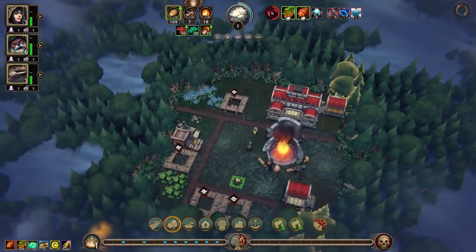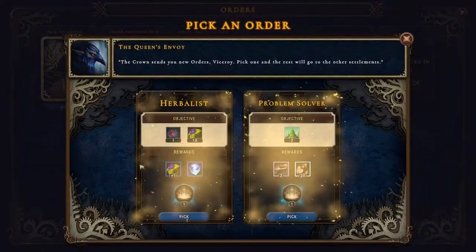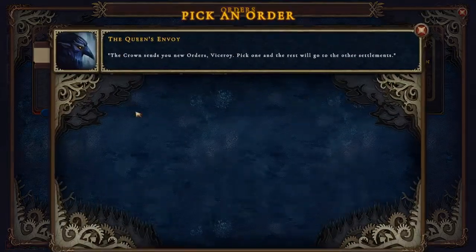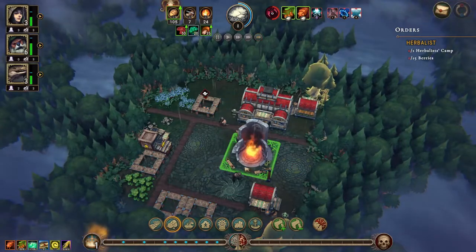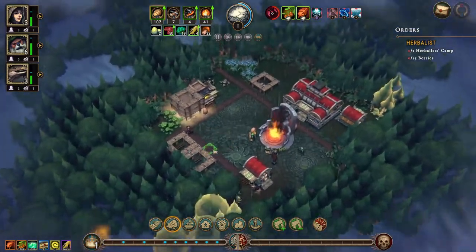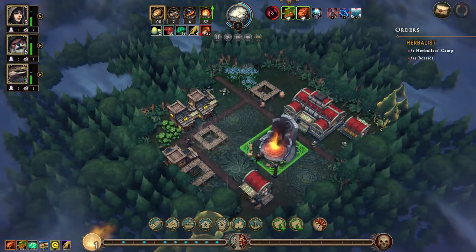Ready, let's get that going. We have a single shelter up and running. We have our orders. Herbalist camp - we actually already have 15 berries. I think I'm going to go with this - a small farm and grain. Actually, I don't want any of those because I don't want a small farm, I really don't want a small farm. What are we building? Let's see, we've got the forager's camp as well - that's going.